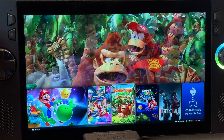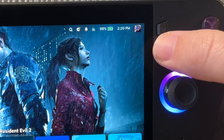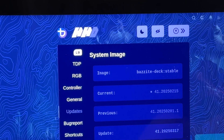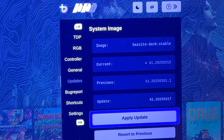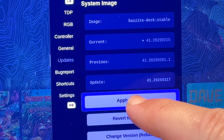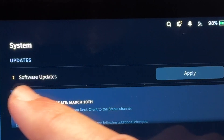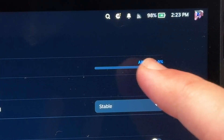Tip two is to make sure that we're fully up to date with system updates, and there are two areas for this. First, triple press the Armoury Crate button for the main Bazite menu, head into the Updates tab — it shows which image we're on, and whether new updates are available, so just press Apply Update. The second area is in SteamOS: click on the cog at the top if a system update is available and click Apply to make sure we're fully up to date.